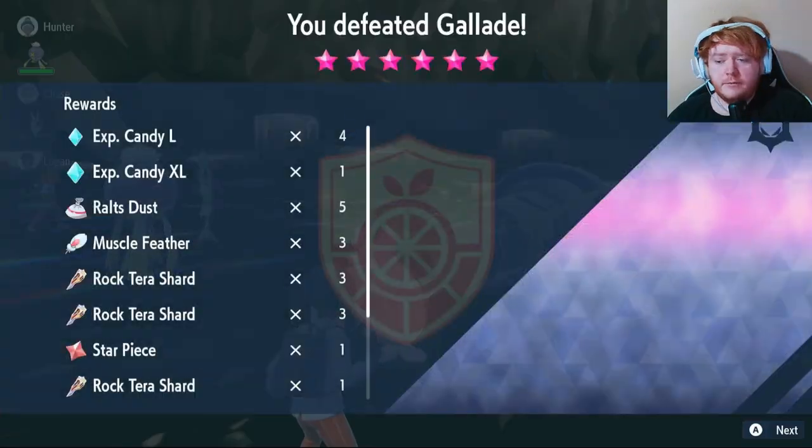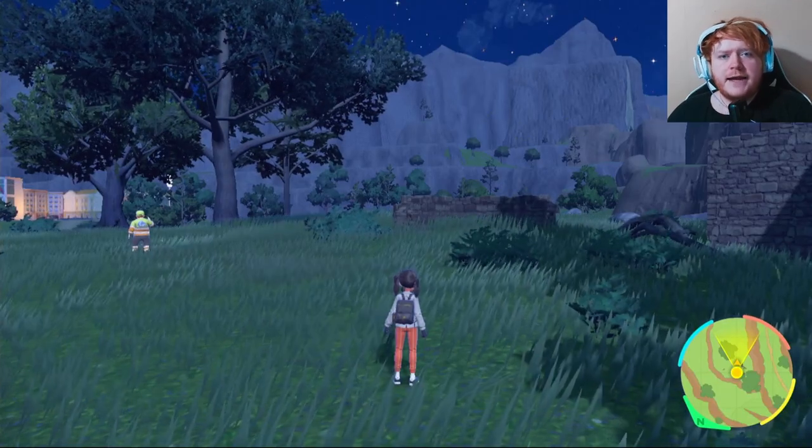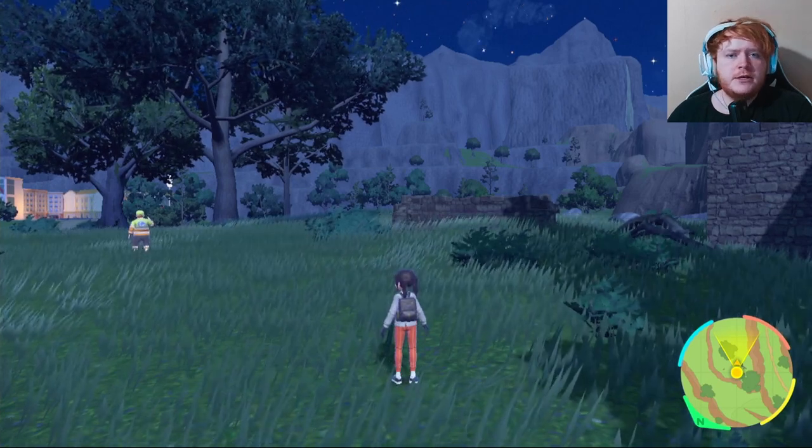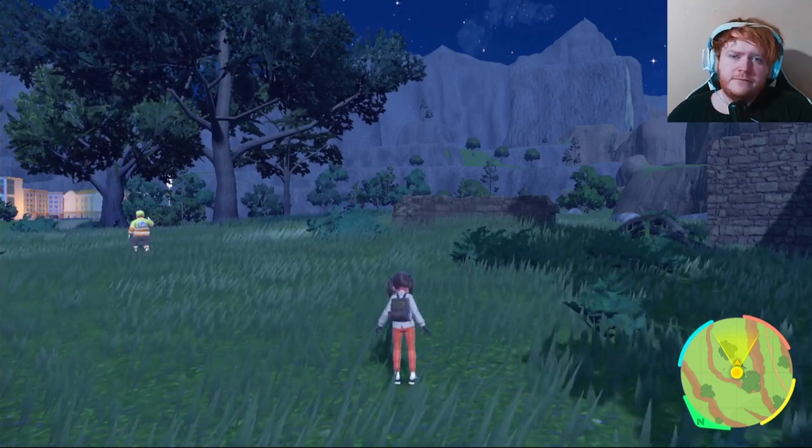That's the Tinkerton hammer in action - and against two six-star raids you really can't complain. No Herba Mystica though, which is a shame. If you like these high-damage one-shot builds, check out this Houndoom build on screen right now - it does a ton of damage. I'll catch you on the next one.